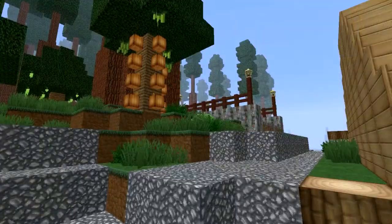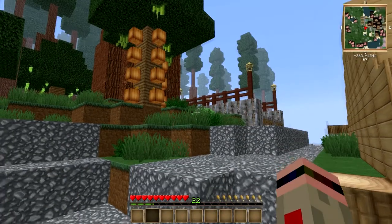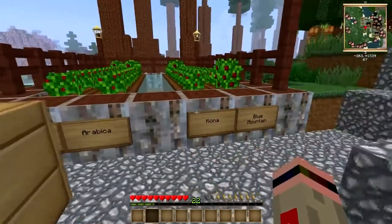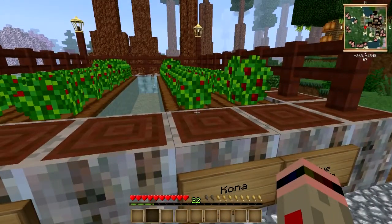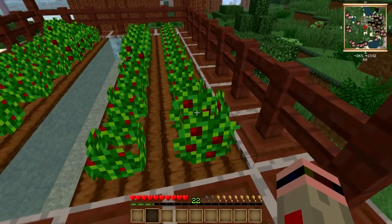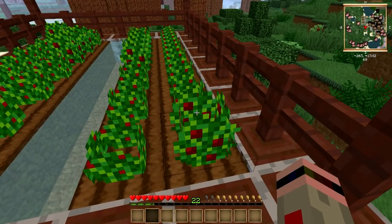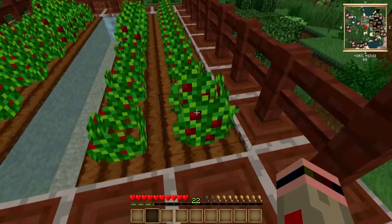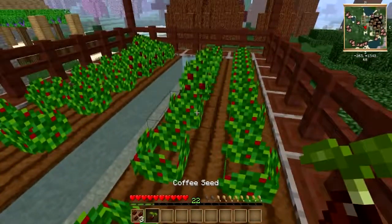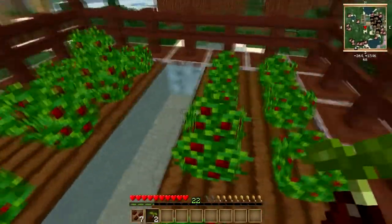Let me go ahead and get back to first person here and get my hot bar back. First thing we need to do is pick us some coffee. Now if you've played mod packs with Industrial Craft 2, you remember what a pain in the butt it is to try to get coffee. No more of that. No more crossbreeding. You just have to punch the right tuft of grass and you get a lovely little coffee seed that you can stick in the ground and get all the delicious coffee that you want. Let's pick some of this Kona.